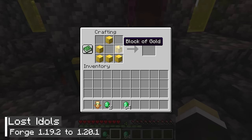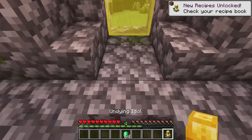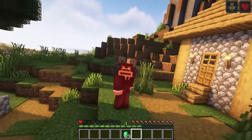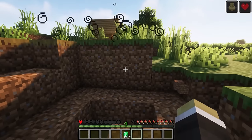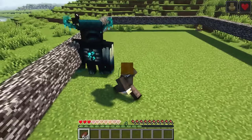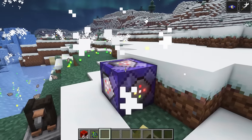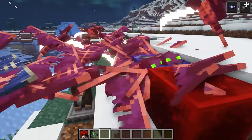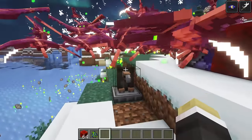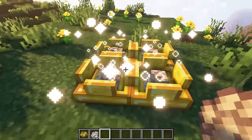The next Minecraft mod is called Lost Idols. It introduces idol blocks that come with amazing effects. One such block is the Undying Idol, an upgraded version of totems in Minecraft that makes you immortal within a certain area, protecting you from any damage — even if the warden were to become one billion times more powerful. Bird Idols have the ability to destroy phantoms in a large area; a command block can summon hundreds of phantoms at once without giving them a chance to escape. Shulker Idols push players to a certain height, which is extremely useful for saving fireworks while using Elytra.